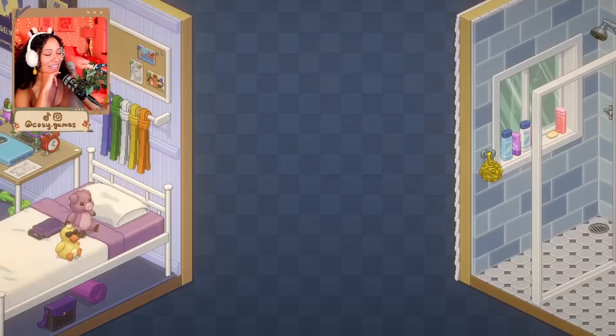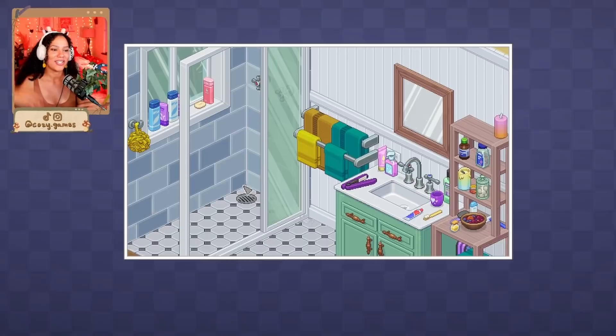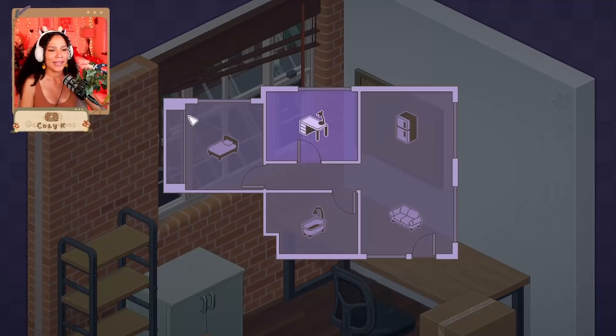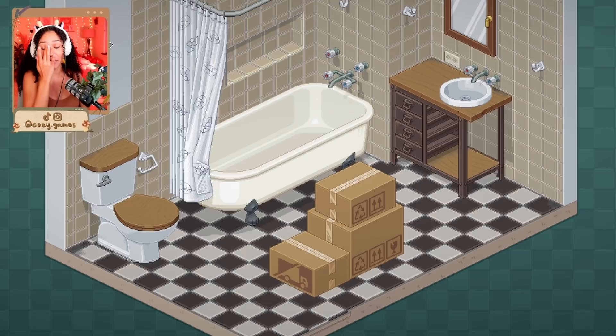Okay, that can be there, can this be in here? I just wanted to see what happens after this one — I just want to see where we end up. My sister and I used to fight over this bathroom. 2013 — I was a senior in high school. Okay, now it looks like we're in our own space! Things are looking up — we got our own space. It's a little rundown but it's cute and it's our own.